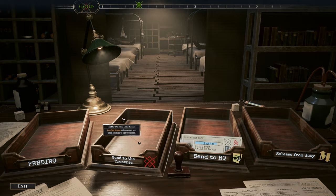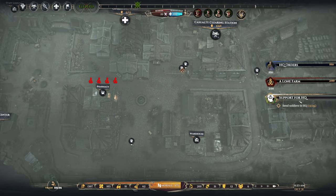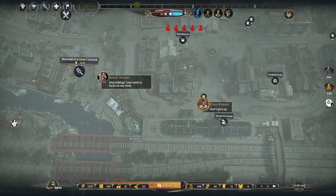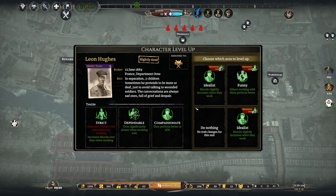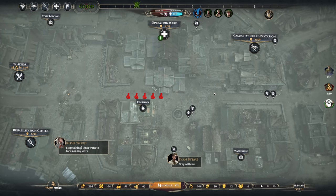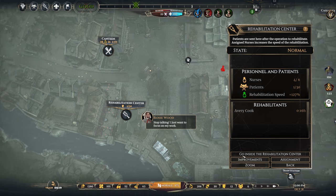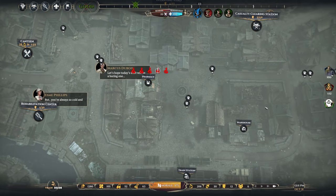We're halfway to sending soldiers to HQ — 14 are in there now. New staff level up option: slightly increased morale when working, increasing morale over time while working. This is basically the same perk replacing 'strict' — so we won't get the morale decreases during an eight-hour shift anymore. I like that. That's going to be number 14 out of 24 — we need to send 10 more to HQ.